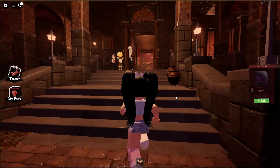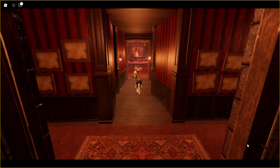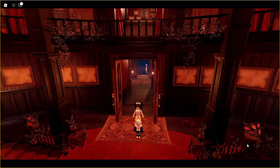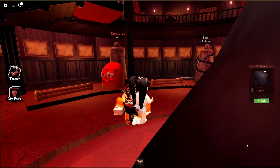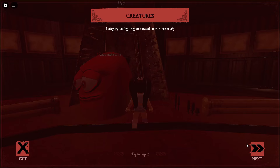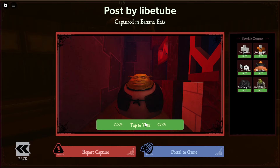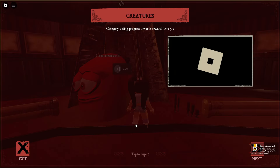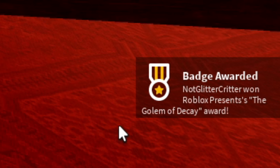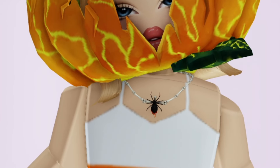In order to vote, head inside of the Haunted Mansion. Once you get inside, head over to the area that's unlocked that says Creatures. All you're going to need to do is choose five of your favorite pictures. Tap to vote five times. Then you'll get the badge, which means you've just got the completely free Cursed Necklace. You'll find this located in your inventory under Neck Accessories.